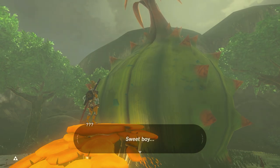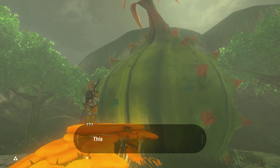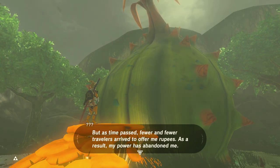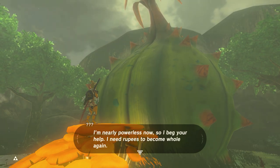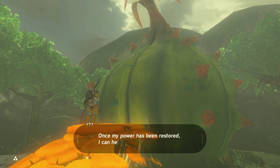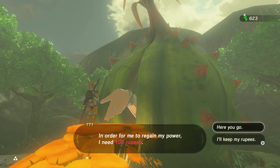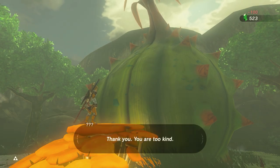Listen to my story. I am the Great Fairy Koterra. This place was once a beautiful spring, but as time passed, fewer and fewer travelers offered me rupees. As a result, my power has abandoned me. Why do you need rupees to have power? I'm nearly powerless now, so I beg your help. I need rupees to become whole again. All I need is 100 rupees. Once my power has been restored, I can help you do great things, boy. If you have rupees, hand them over. 100 rupees — seems fair.